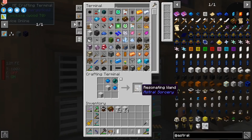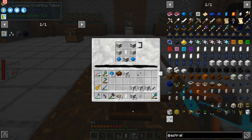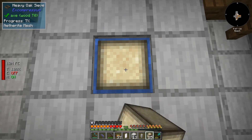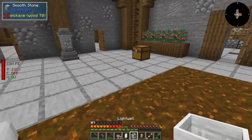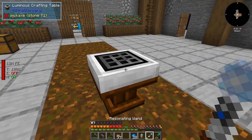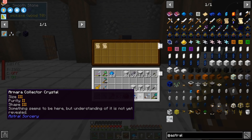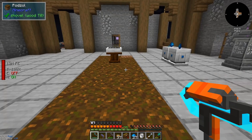We get our resonating wand and we're going to use the rock crystals to make two light wells. We don't have enough starlight — oh, the sun's over there. In the meantime we try to get more aquamarine. We have plenty of starlight and we can start crafting our first light well, which should start making liquid starlight. We make two to be slightly faster. The collector crystal is Armara — I know about Armara!